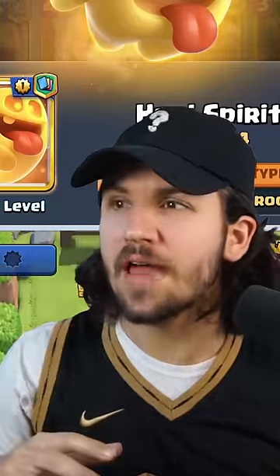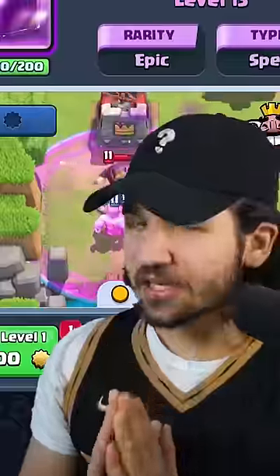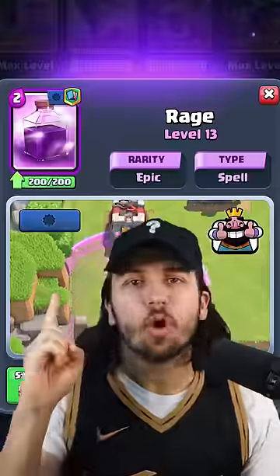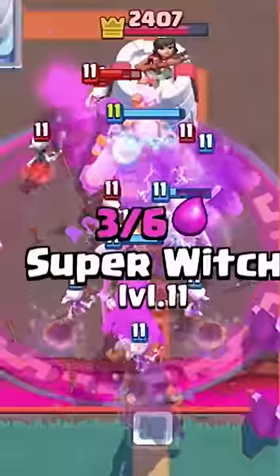We want to keep our Super Witches alive, so let's add in the Heal Spirit and also the Battle Healer. And lastly, we're adding in the Rage, which allows the Super Witch to spawn more units, turn more units into hogs, and allows the Battle Healer to heal quicker.